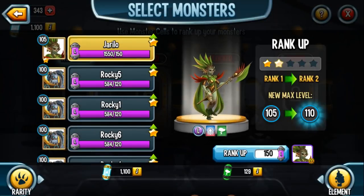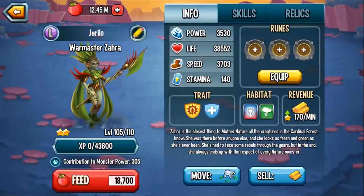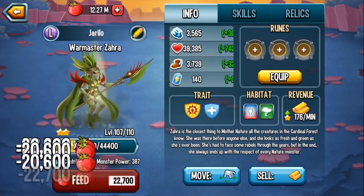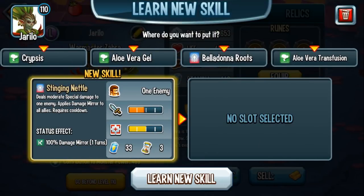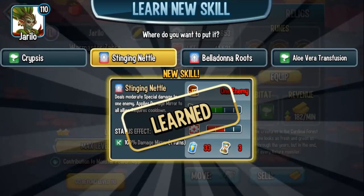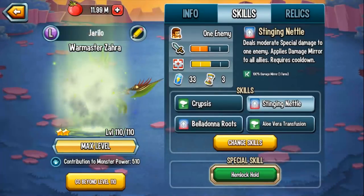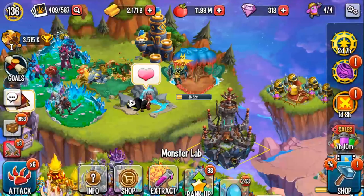So rank up, rank up, pass this, go to feed. Her rank 2 skill — at level 110 she gets the following: Stingy Nettle — deals moderate special damage to one enemy, applies damage mirror to all of your allies. So all of your allies get 100% damage reflection for one turn. So I'm curious, what do you guys think about her at rank 2? How feasible is she? Do you like the skills? Do you wish she had better skills?